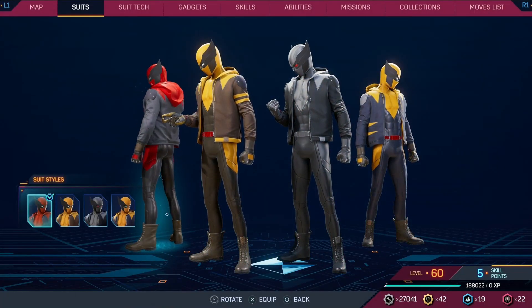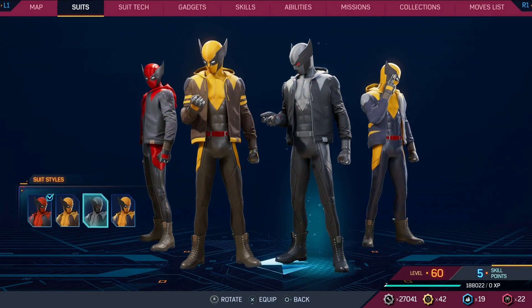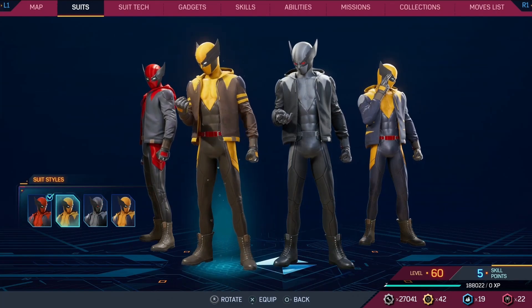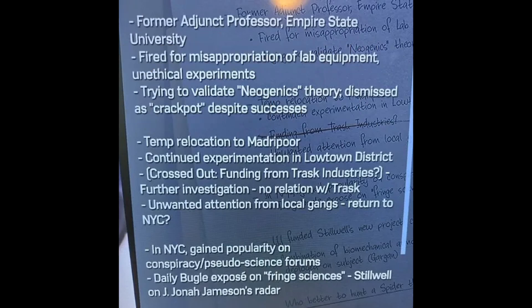Miles' What If Wolverine suit is also here and includes multiple references, with each style referencing different Wolverine suits including the classic blue and yellow, the brown and yellow one, and his X-Force gray suit. On a screen during the story you'll be able to see a shipping chart and one location mentioned is Madripoor — a location heavily tied to the X-Men and also where the Wolverine game may take place. You can also find a reference to Trask Industries, the creators of the Sentinels.